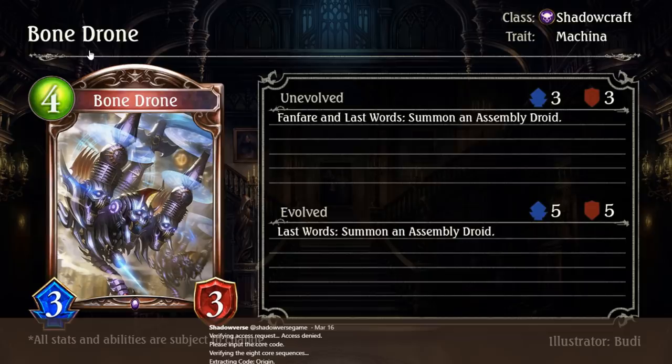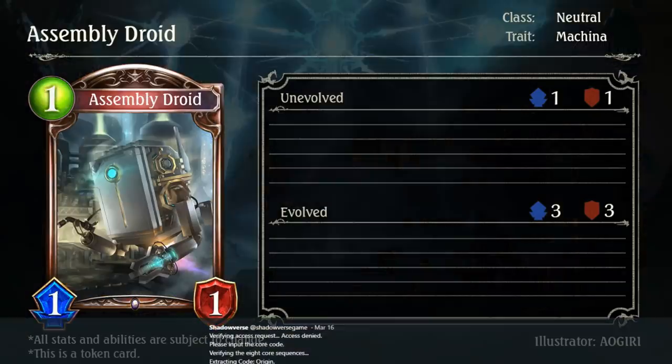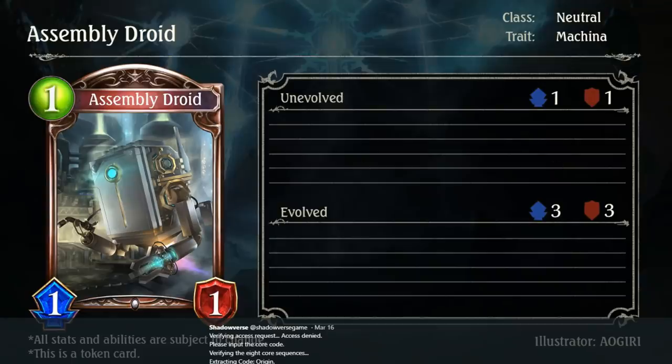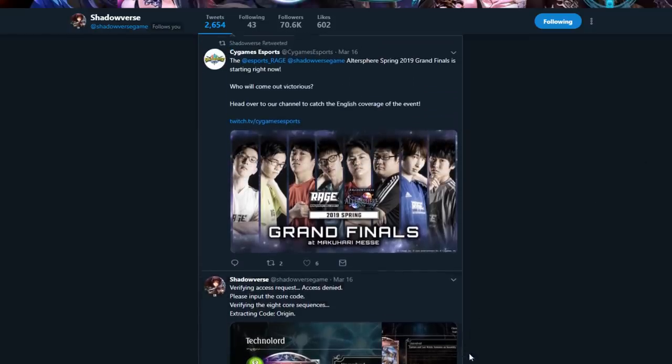My favorite card in the set — Bone Drone. It's literally three skulls stapled onto a drone. 4-3-3. Fanfare and last words: summon an Assembly Droid, which is a 1-1 Machina card. It's a solid card for board presence, which is what Shadowcraft is good at, and it's Machina. So you summon or have three Machina followers get destroyed over the course of one card's cost, which is really good if you're building a Machina-based deck. And even outside of that, it's just nice board flood. Solid, solid, solid. Shadowcraft is getting a lot of board flood, and Machina in general has been very board-flood based.